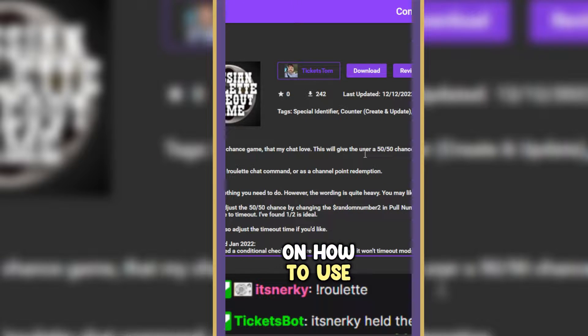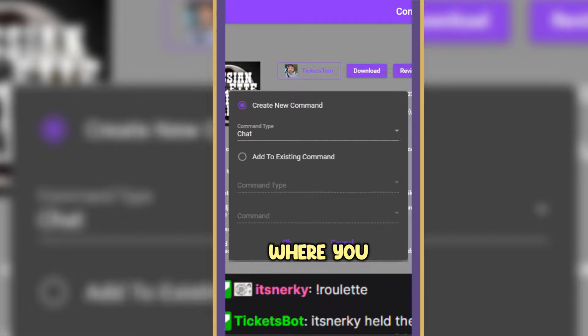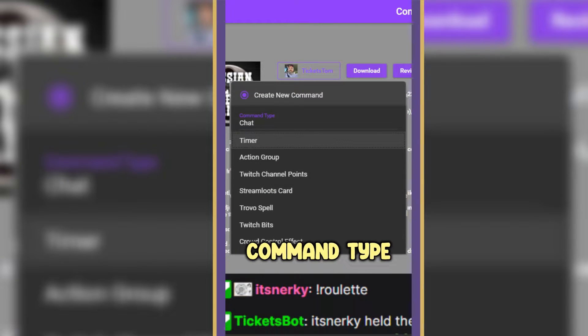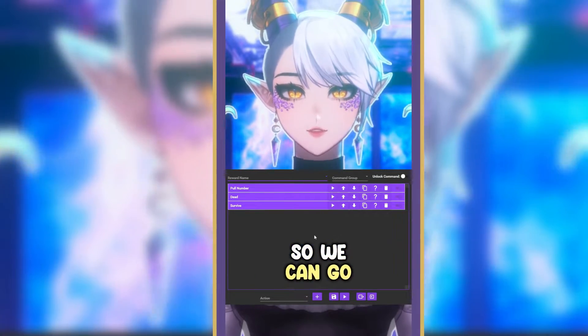There's a whole bunch of directions in here on how to use this command, but you can go ahead and just click the download button and it's going to pop up with a new window where you get the choice to either make a new command or add it to an existing one. I found it's easiest to just add it to a new one. For the command type, you get all sorts of different options — you can do it as a chat command or you can do what I did and set it up as Twitch channel points. Once you pick your command type, it's going to open up the command editor so we can get started.